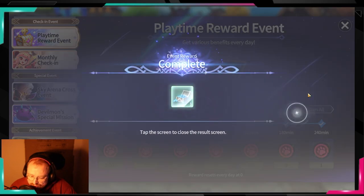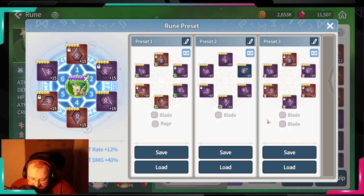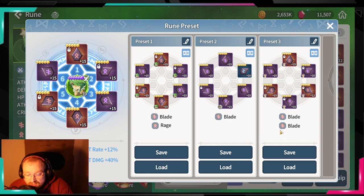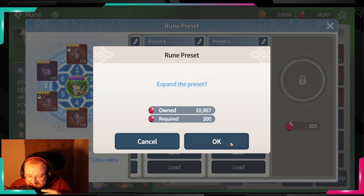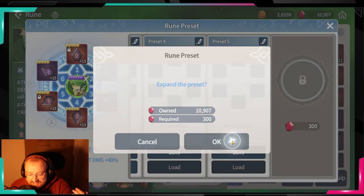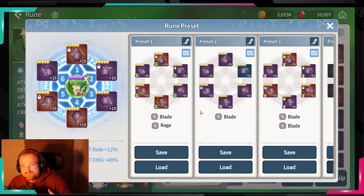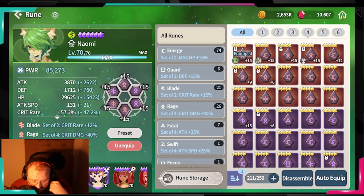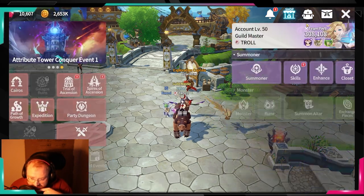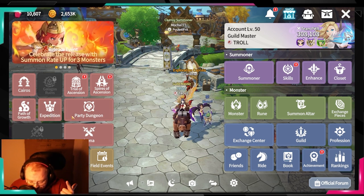One more thing to consider — in your runes section, look at the presets. Once you have a lot of monsters, especially when RTA comes out, you might want to open a few extra preset slots. I don't recommend too many for now, especially if you're just starting, but later in the game when you're in RTA you'll want to quickly switch between monsters and swap rune sets, and presets will make your life much easier.